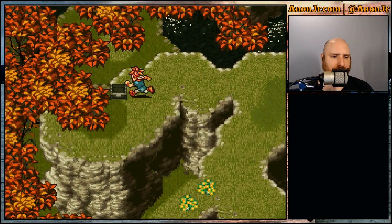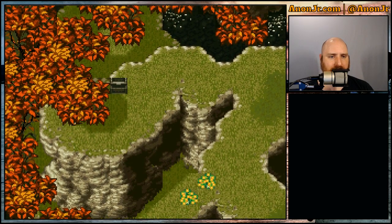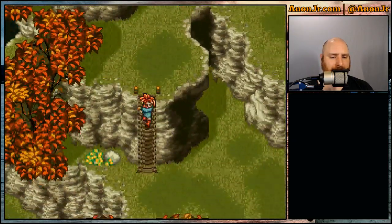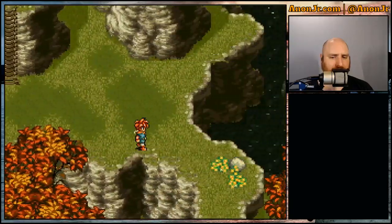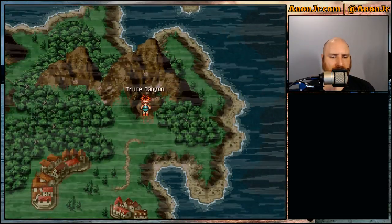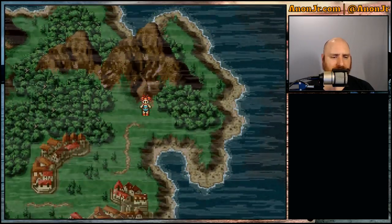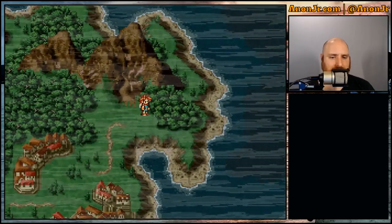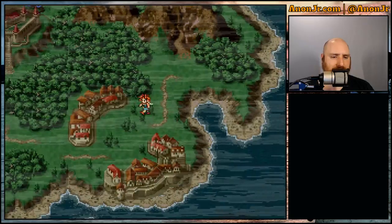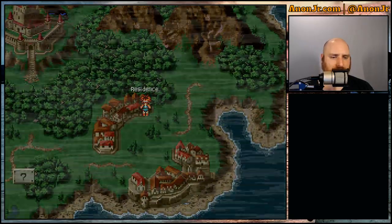I should probably be consulting one of my maps — no, I don't need to. Alright, there's also a potion hiding up here. I know there are some shrubs that you gotta go shake to get a couple extra things. This is the canyon past the fair, and we are in the year... I don't know. We're missing a few buildings over here. The town looks alright. Let's start asking people what's up.